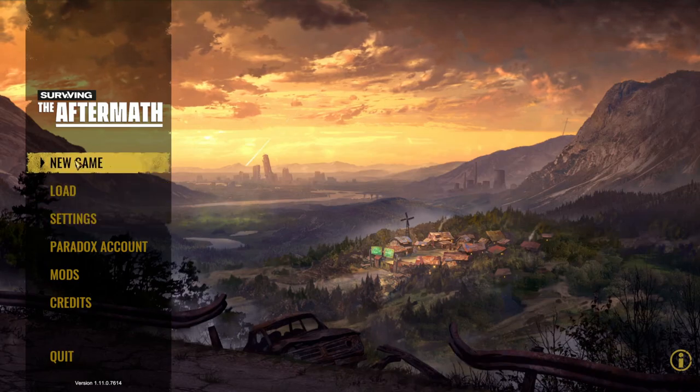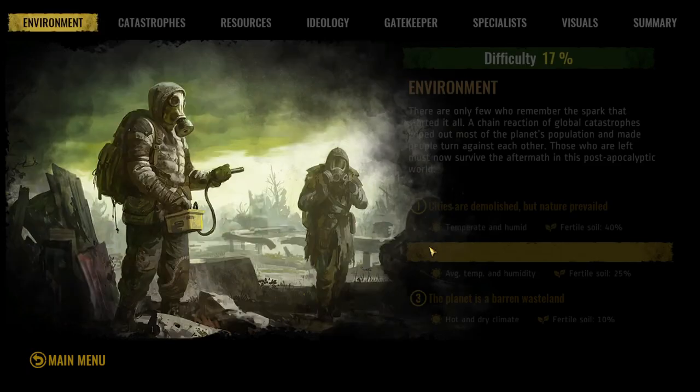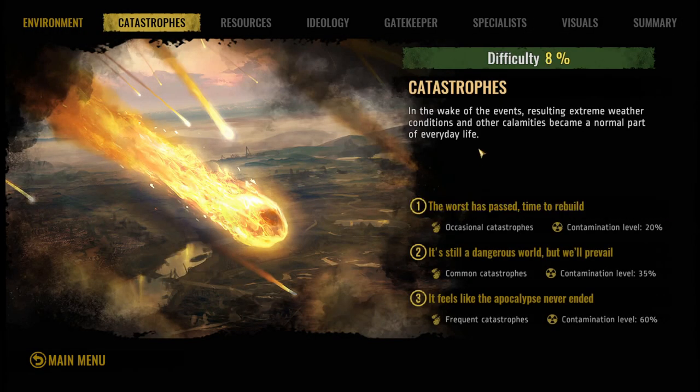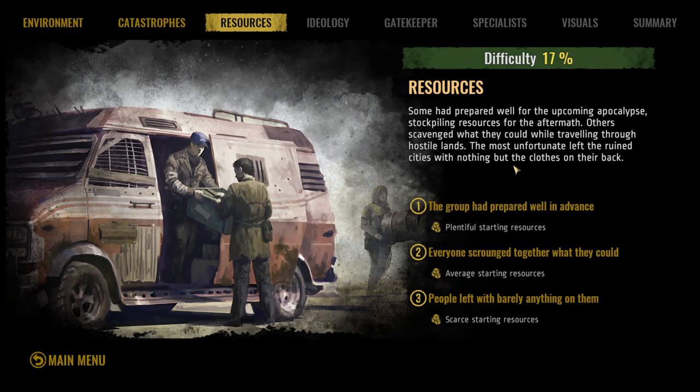We're going to go ahead and make a new colony — new game. Let's turn the tutorial part off. If you're a beginner looking to get started, these first couple of sections are really easy. For the environment, there are a lot of cool aesthetic things that happen later in the game, but for beginners just select number one. Same with catastrophes — say 'the worst has passed' with occasional catastrophes and contamination levels up to 20. I think that's reasonable, because otherwise you're not going to have enough time to actually learn the game.